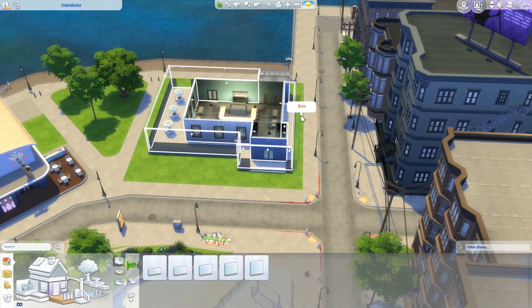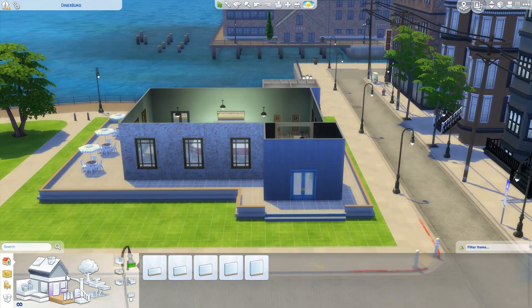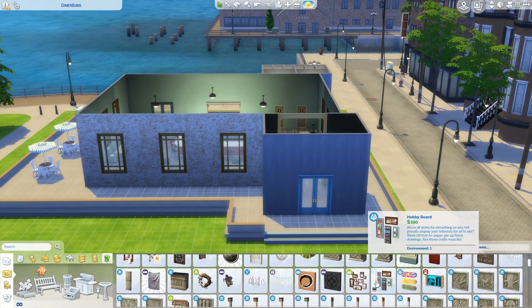Just shifting over one square so that I can make the symmetry of the deck make more sense around that entryway.